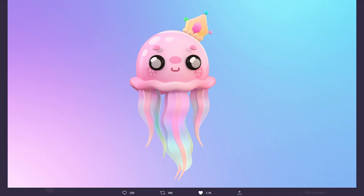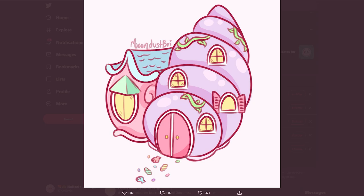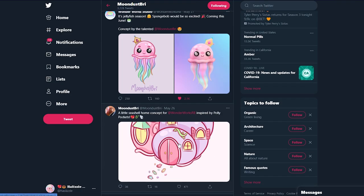I shared the jellyfish in my last video where I talked about everything coming to Arcadia Isle. Some things didn't make it into that video because these were tweeted after. But guys, look at this — this is the pet concept for the house that I showed you guys, a little seashore home concept for WonderWorks, inspired by Polly Pockets.